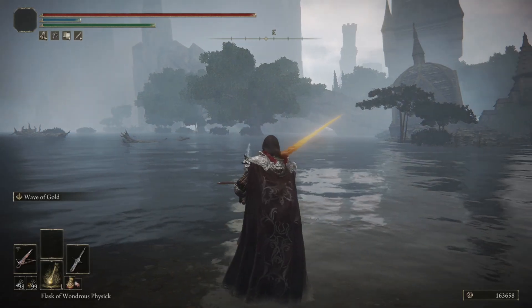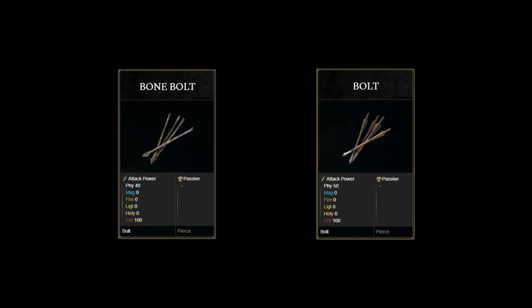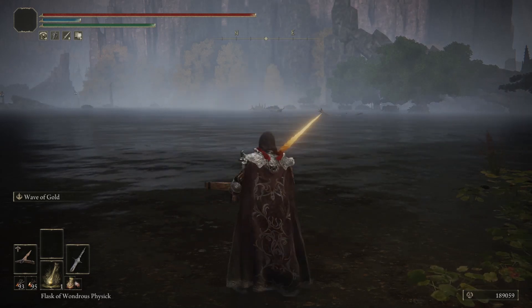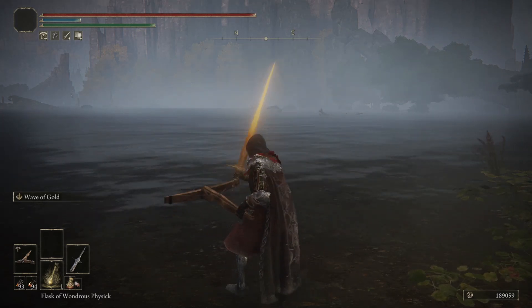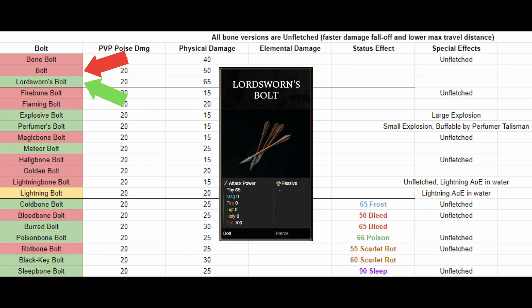With the poise of armor getting increased a few patches ago, this is essentially a nerf to arrows and bolts. Another thing I want to draw your attention to is bone bolts and regular bolts. Bone bolts are essentially unfletched arrows, so they have a shorter max flying range, which also means their damage drop-off happens faster. For any bolt that has a bone and non-bone version, the non-bone version is always stronger — even their base attack is higher. Not considering acquisition, if bolts are labeled red, it means another bolt is definitely better. Even the regular bolt is red because the Lordsworns Bolt exists, which is an outright stronger version.